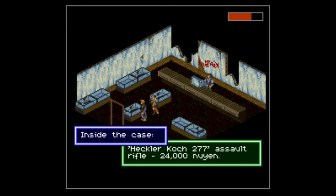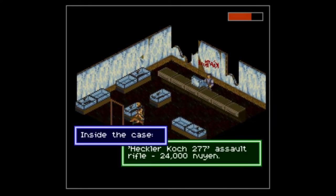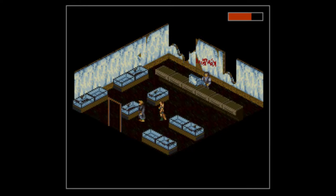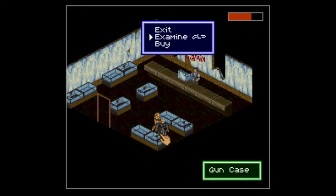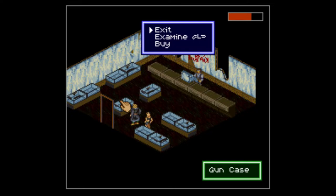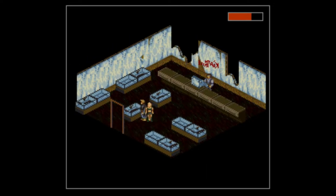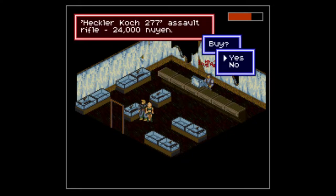Here's the new weapon I'm talking about: the Heckler Koch HK-277 assault rifle at 2400. We want to buy this — it's the next upgrade for our weapon. Even if you already got the Uzi, this weapon is still better because you can hold down the button. It has an accuracy of about three and an attack of 12, meaning we will finally be doing double digits when we hit stuff.